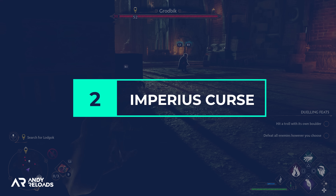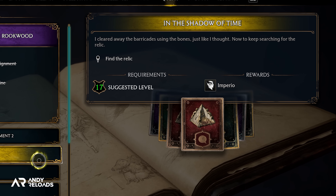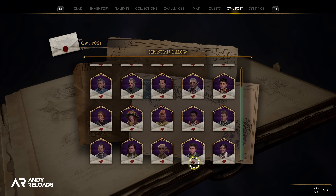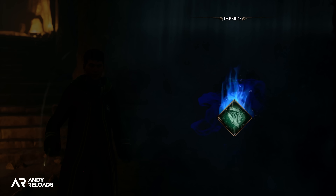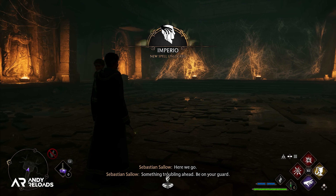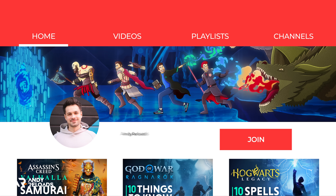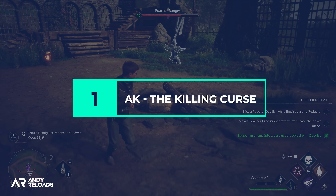As for Imperio, this quest won't automatically appear in your quest log after you've learned Crucio — you'll also need to be level 17 to continue through this dark arts quest line. What I did was finish a couple of side quests inside and outside the Hogwarts grounds, which seemed to trigger a follow-up letter in the owl post tab. Again, make sure you check your inbox regularly, as you may obtain the Imperio follow-up quest quite quickly and may not need to do extra side assignments to activate it.